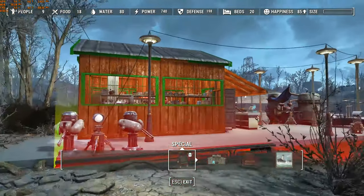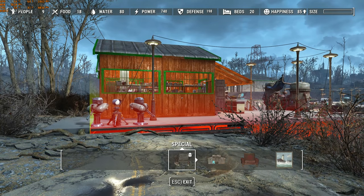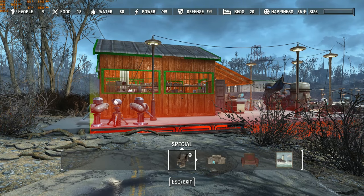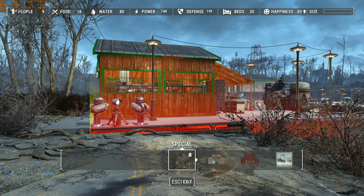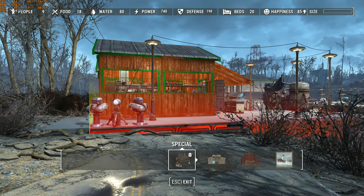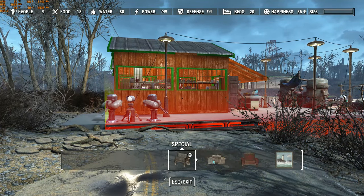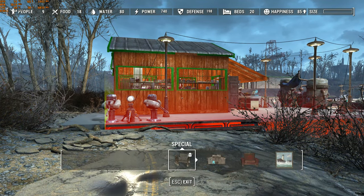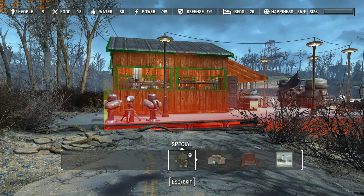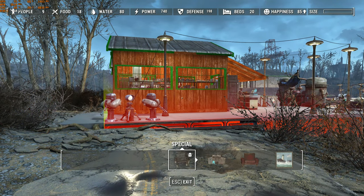Starting over here at what I consider the entrance as you come from the south, let's take a look at the stats for this settlement. There's only nine people — I figure it's just a skeleton staff, and there are some other people I still need to get for other places. 18 food, which is more than enough. 80 water provided by two water pumps. 740 power. I like each building to be independently powered so they don't have to rely on each other. Defense is 198, which is more than enough, and 20 beds. Happiness is at 85.